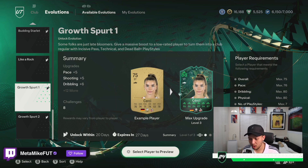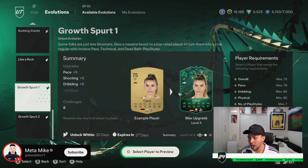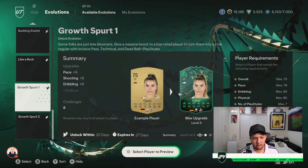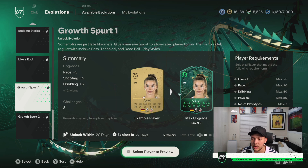Ladies and gentlemen, we have another episode of the evolution content. They have released the Growth Spurt One or Two FC24 evolution — you can do one or two. The playstyle plus is dead ball and you get technical and incisive pass as well. I'm not too sure what's the difference between the two, but if you look at foot.gg you will see all the cards, and today I'm going to show you exactly which cards are the best and most meta.